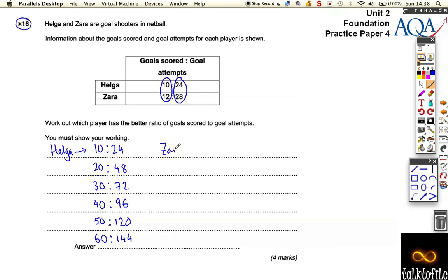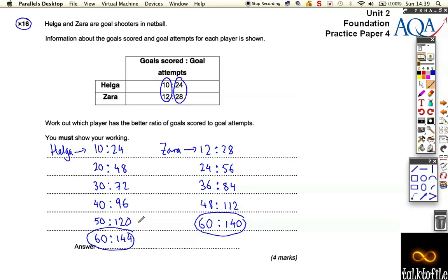Looking at Zara — if she doubled her attempts, she would score 24 goals in 56 attempts. Another 12 goals would be 36 goals in 84 attempts. Then 48 goals would have taken her 112 attempts. We haven't quite made the goals the same yet, so for 60 goals, that would have taken her 140 attempts. So that's 60 goals in 140 attempts.